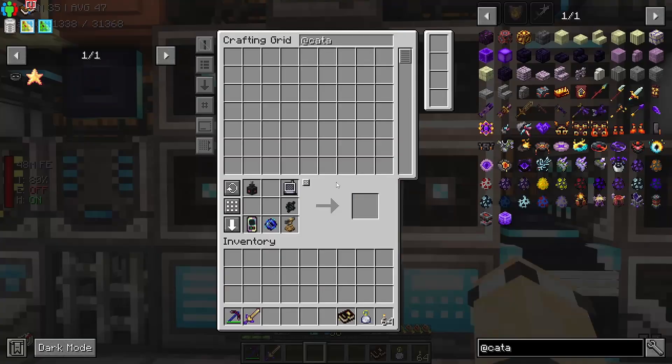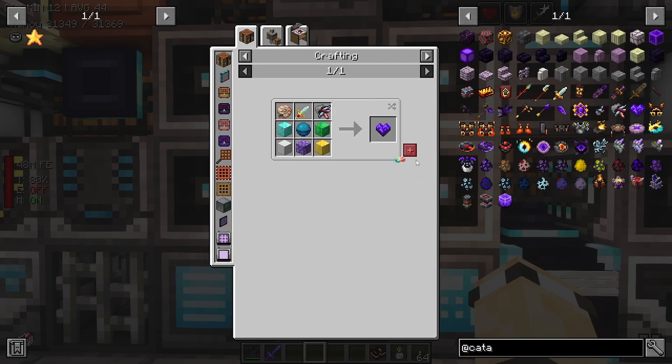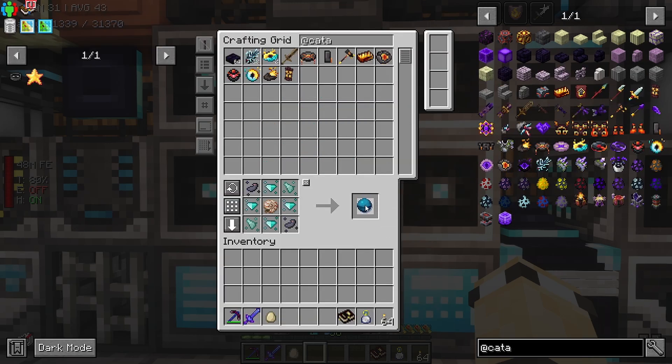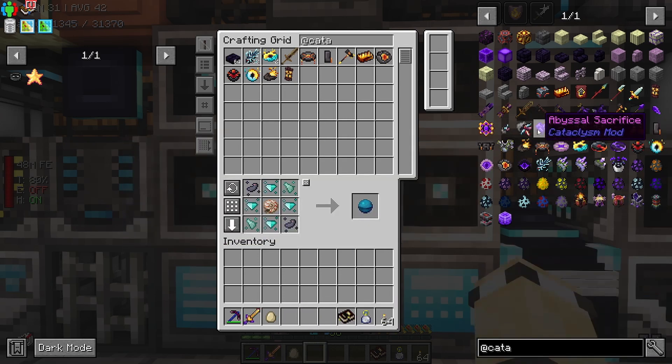So I think what we're going to do today is we're going to start with Cataclysm, and then we are going to probably try and get into a little bit of blood magic, and then hopefully get quite a lot of blood magic done. I don't know if we can get all of this stuff, if I'm honest. How many of these do we need? Let's just get a stack - we got all of the stuff for it.